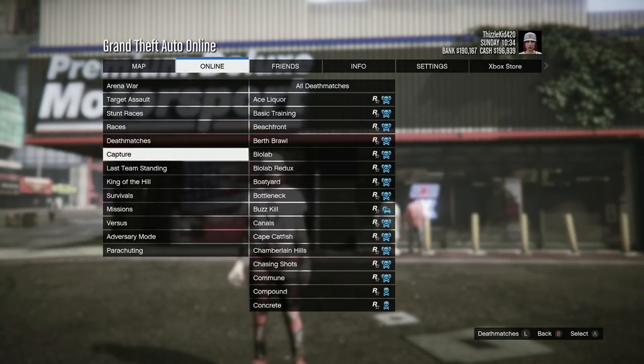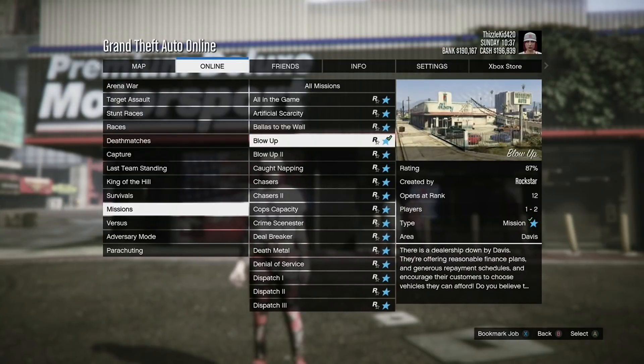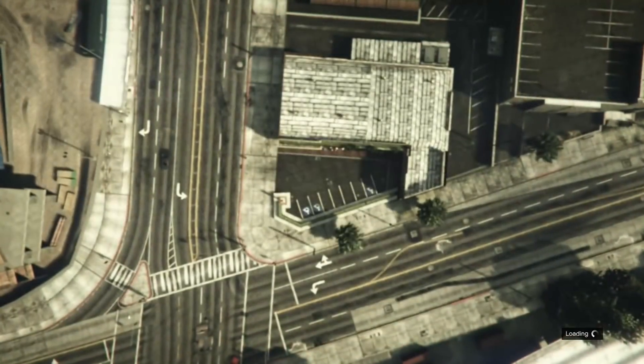First things first, go to Online, go to Rockstar Created, play jobs, missions. We're going to go down to Blow Up. It actually opens at rank 12, not 15 — my bad. Once you guys are here, go ahead and start the job, and I'll show you guys exactly what to do. We're going to make as much money and RP as we can.